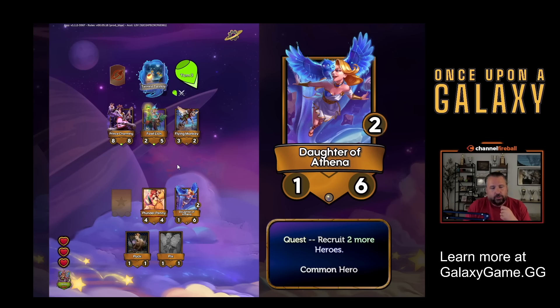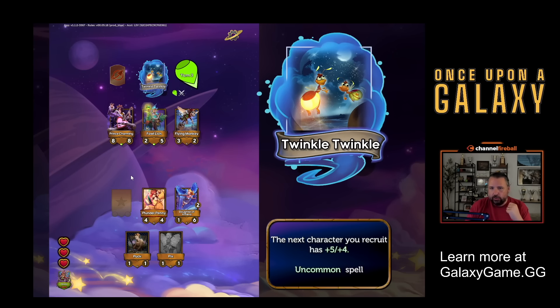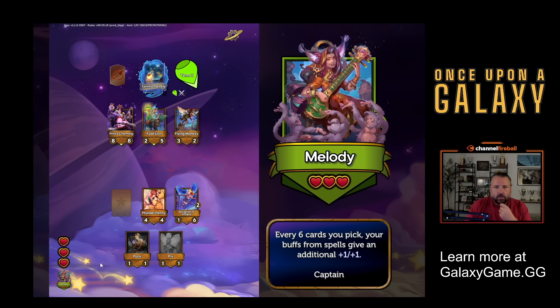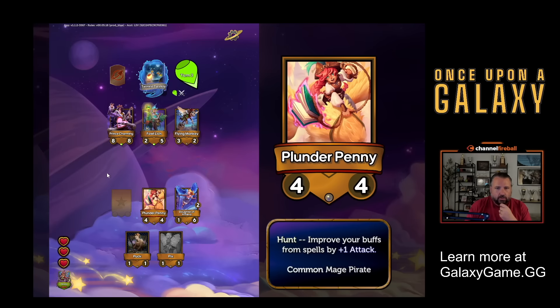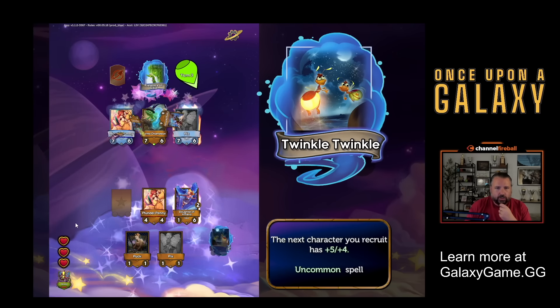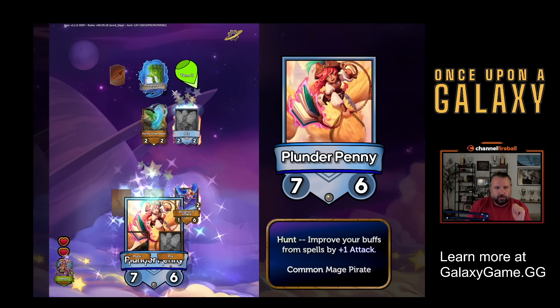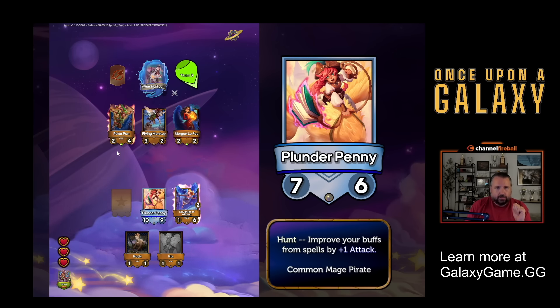Starting on turn three, spells are in the shop. So now I could buy Twinkle Twinkle - next character you recruit gets plus five, plus four. Normally plus four, but Plunder Penny makes it one more. And then here I can get a silver Plunder Penny, which levels her up. Once you get to gold, you get a treasure and your ability gets better. But the silver also gives me an extra shop. She goes silver and I get another shop.